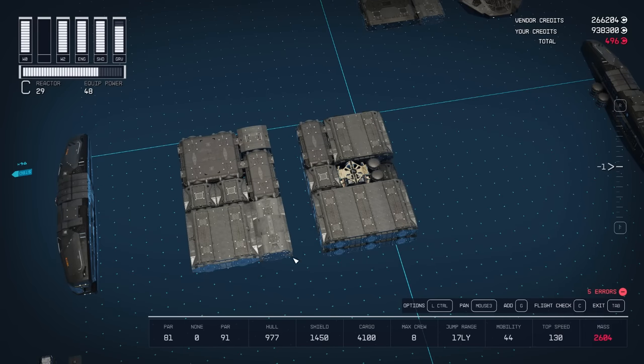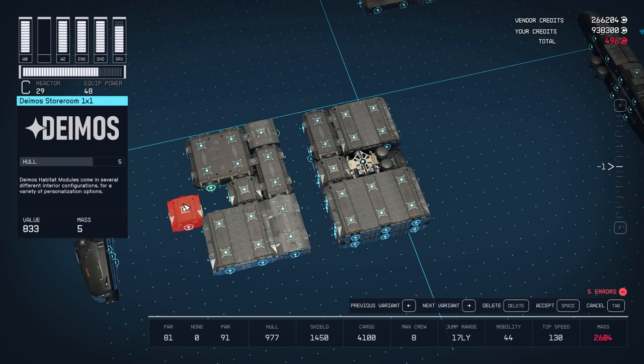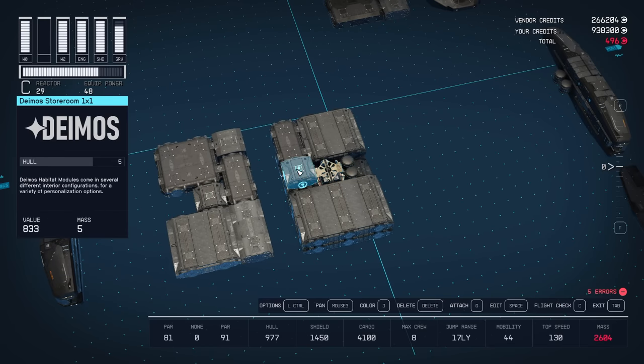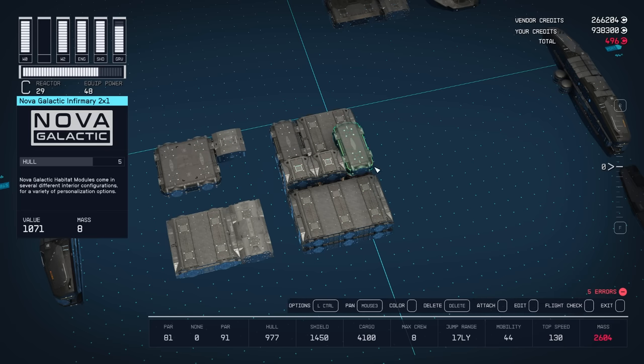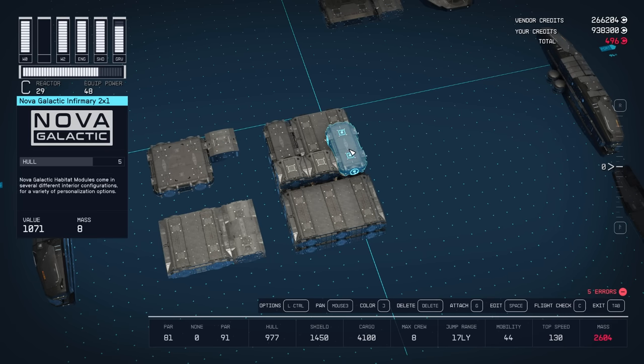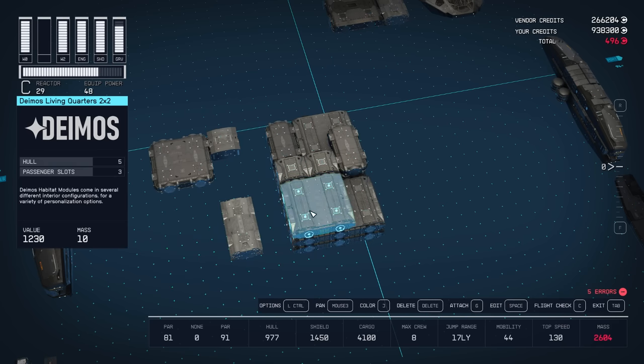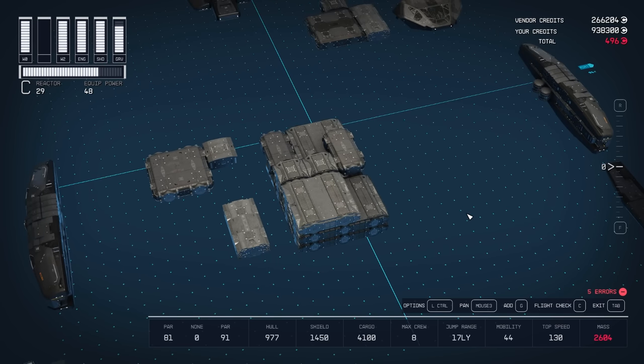The next hab layer up — again I'm going to use the 1x1s first. I went with storerooms specifically for this layer because storerooms have a higher chance of not pushing a ladder through the roof into the hab block above them, and I definitely wanted this vertical ladder column to end here. I put another storeroom next to the first one so that I could put the infirmary off to the side. I went with the Nova Galactic infirmary — I think it has the most functional space flavor-wise, and I wanted it separated a little bit from the rest of the ship.